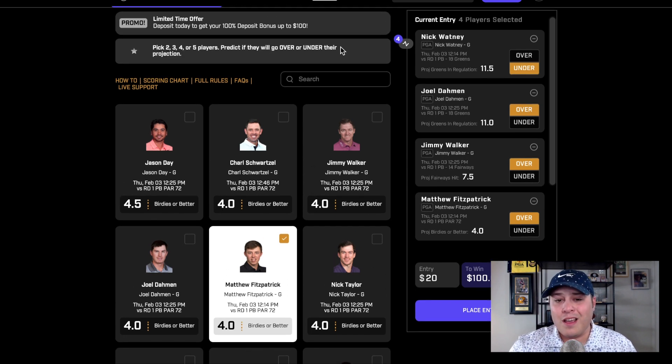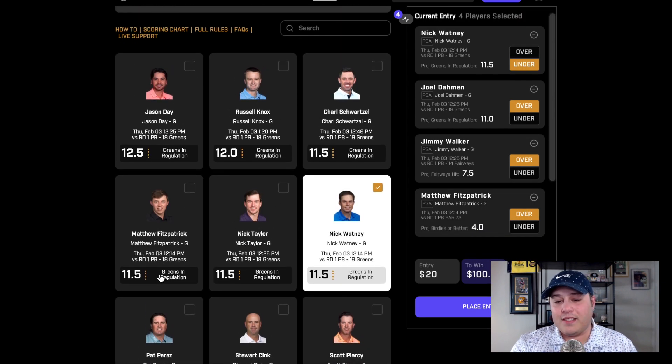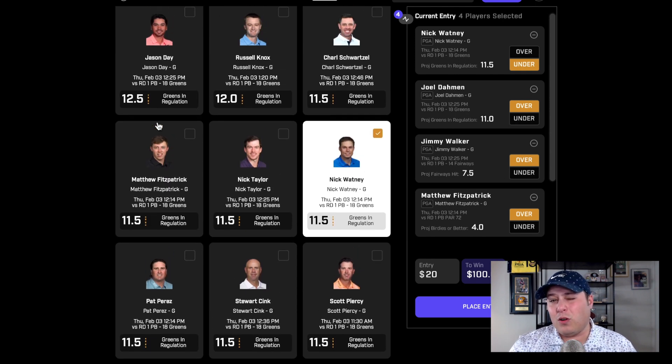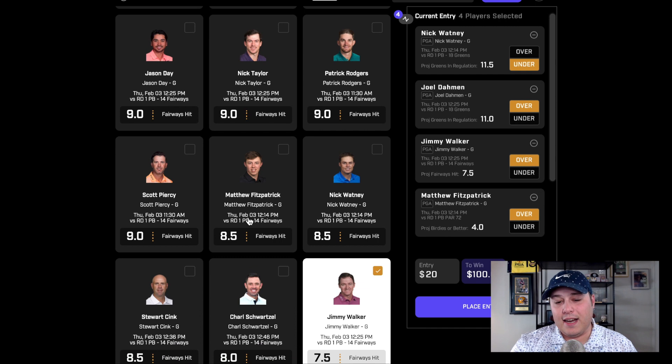You can also take a look at a few other Fitzpatrick props. I wouldn't mind going to Fitzpatrick greens in regulation — we saw that one earlier at 11.5, same as Nick Watney, a little bit higher than what we have for Joel Dahmen, but I would still be willing to take the over. He's a very solid player, a top 25 player in the world, so we can expect him to hit over 60% of greens. The fairway number is probably even better — they have him at 8.5, which is slightly higher than Jimmy Walker. That's why I prefer going Jimmy Walker's way, but Fitzpatrick is also a prolific driver and could very easily hit 70-75% of his fairways.